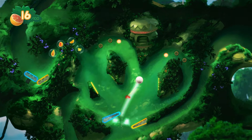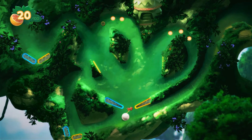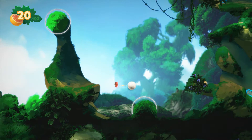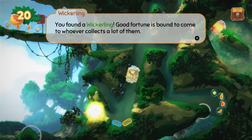The bosses are very difficult. The challenge in this game is not so much the enemies but being able to shoot your ball where you need to shoot it. There are also wickerlings — little guys hidden throughout the island. One of the 100% completion requirements is finding every single one of those wickerlings.